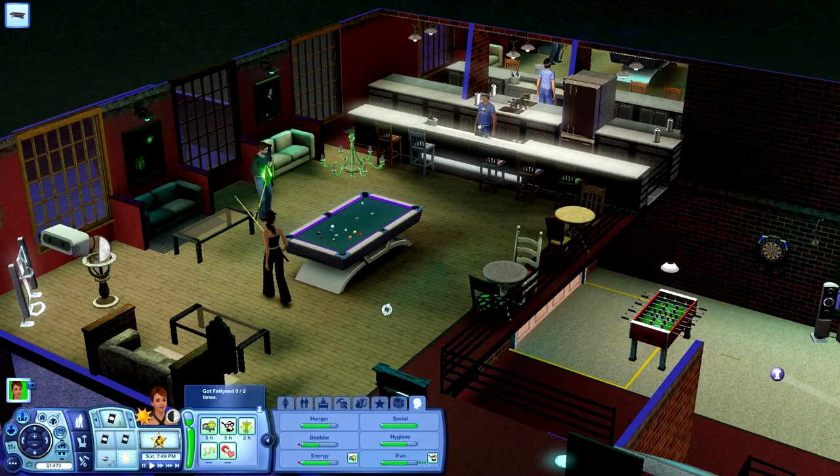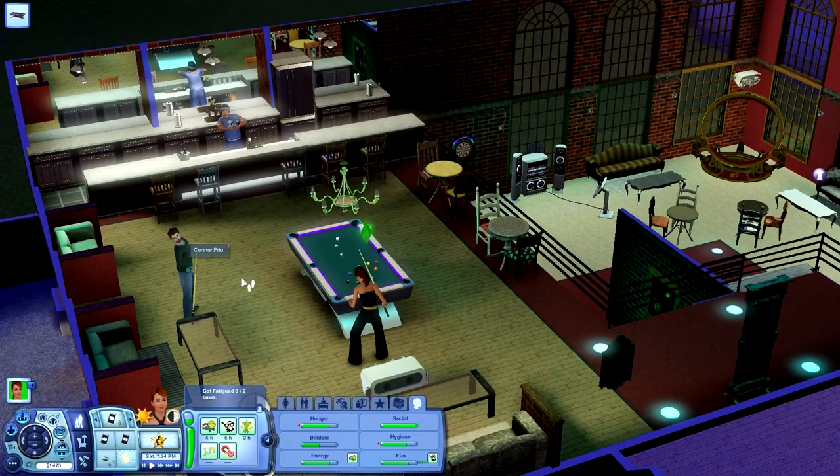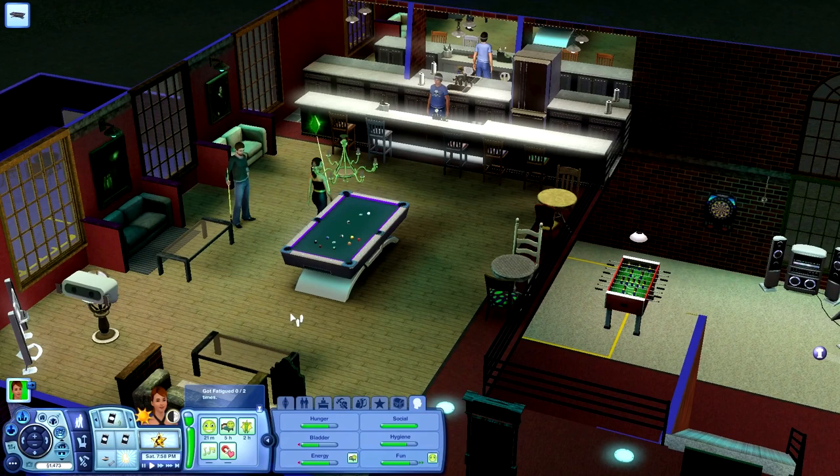Hi guys, welcome back to Let's Play The Sims 3: The Klepto King Challenge. I'm Landros and we're still over at Varg's Tavern. She's just playing around with Connor Friel. She's just actually still having fun. We are gonna go stealing in just a little bit. We got that wish and we got to get it done.